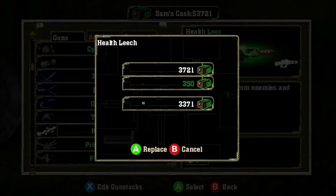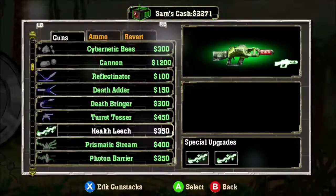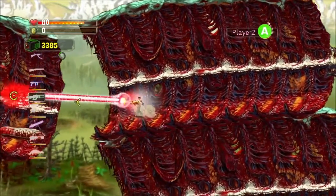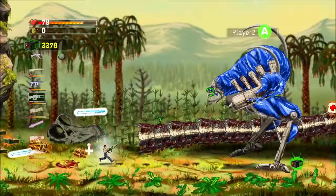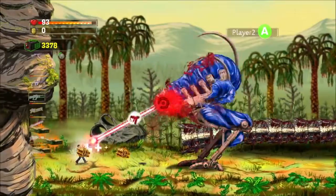First up is the health leech upgrade. This laser rifle upgrade sucks the life force from enemies and sends it trailing back down the path of the laser to heal Sam and Huff. Used against small enemies, it can give you a tiny boost, and fired at giant monsters can often sustain you through a long fight.